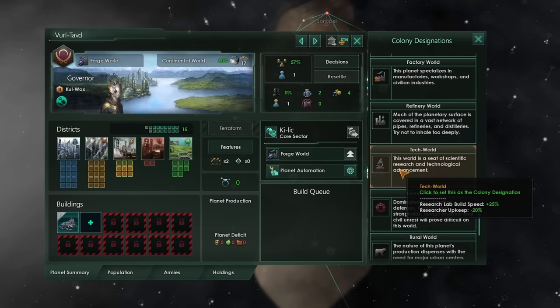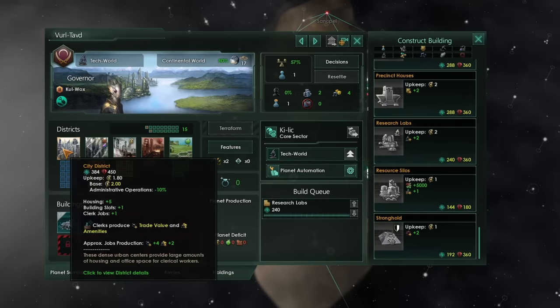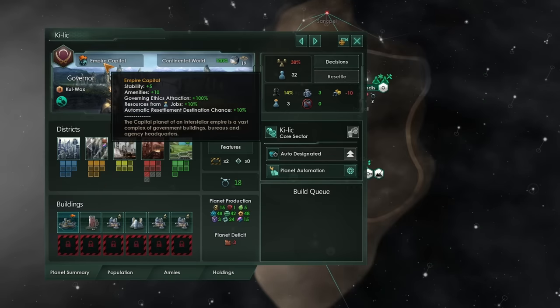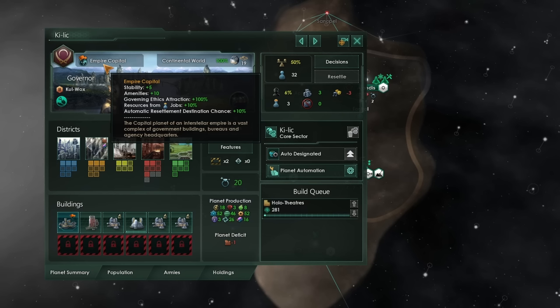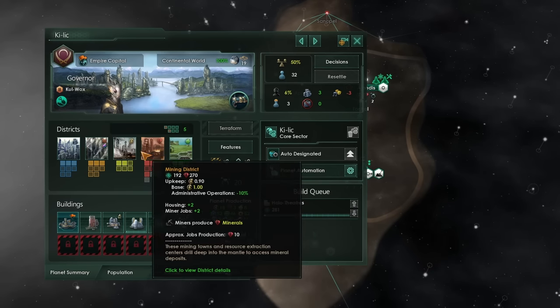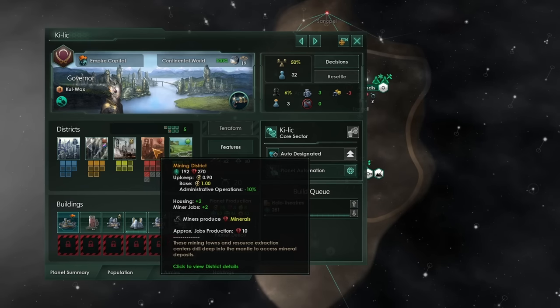The other designation you'll probably want at the start of the game is tech world. You need more technology to get the ball rolling with your galactic civilization, so placing lots of research labs — and additional city districts for more building slots to place more research labs — is very useful for your starting worlds. Your capital is in a special situation: it doesn't get a specific bonus for being any one world type, but gets extra stability, amenities, and resources from jobs, meaning everything produces a little bit more. You can throw down research labs there and build up basic resource infrastructure.